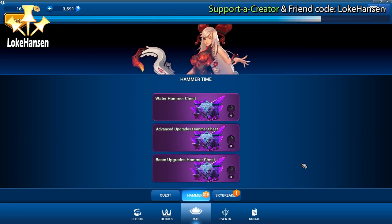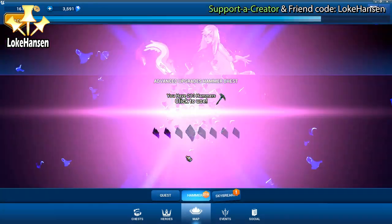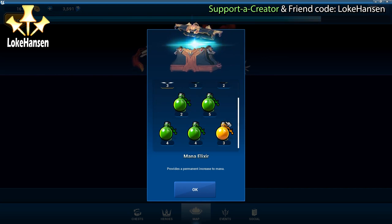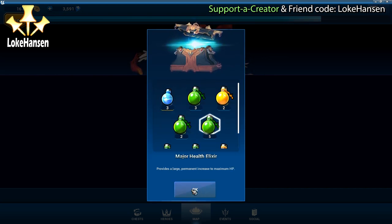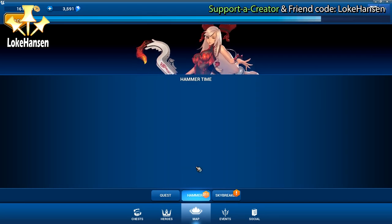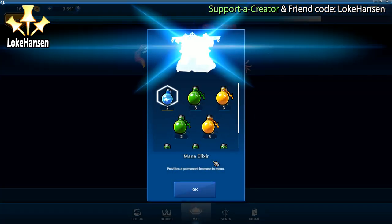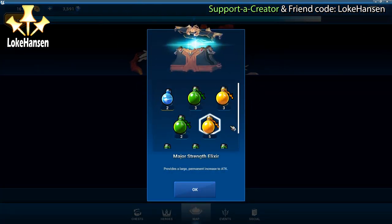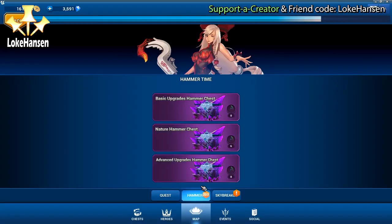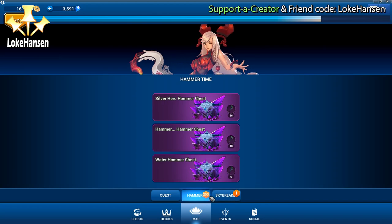Again going for advanced upgrades - my favorite kind of thing, at least until I have all heroes maxed, which is like a year into the future. Getting these elixirs - the greater ones, the major ones. If I had to rank my selections, I would go gems first, then hammers, or hammers then gems, and then advanced upgrades. But we're going to be looking into a lot more stuff.